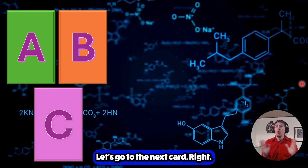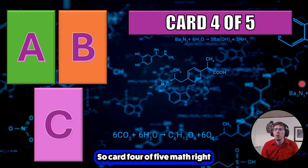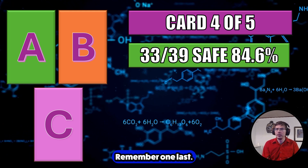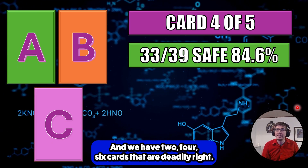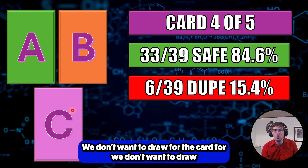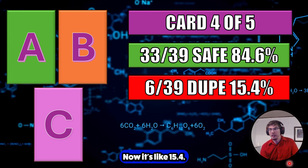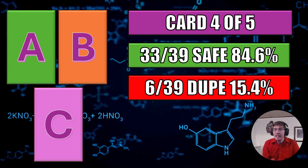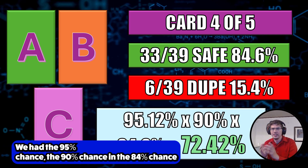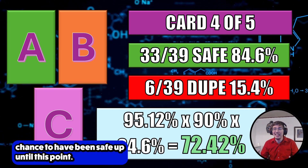We got lucky again — it's card C. Card four of five math: 33 out of 39 chance to be safe. We now have six deadly cards — two C's, two B's, and two A's we don't want to draw — making it about 15.4% chance to draw a dupe. And to accumulate our odds to reach this point safely, we had the 95% chance, the 90% chance, and the 84% chance. Altogether, a 72.42% chance to have been safe up until this point.